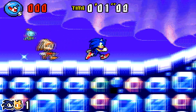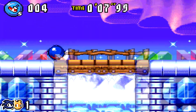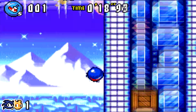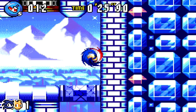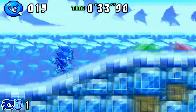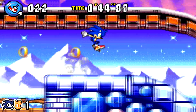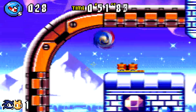Okay, Twinkle Snow Act 2. Twinkle Snow is the last zone of the game I need to worry about, because last video I handled everything after this point — I did Altar Emerald, then Non-Aggression, then Chaos Angel, then Cybercrack, and everything else. I'll be telling you the times for all saves, even the ones I'm not showing in this video. Act 1: for gold, you needed faster than 2:15. Silver is 2:15 to 3:15, then 3:15 or over for bronze. Then Act 2 here, you needed 3:30 or under for gold, 3:30 to 4:30 for silver, and 4:30 or above for bronze.